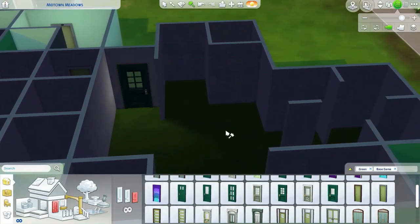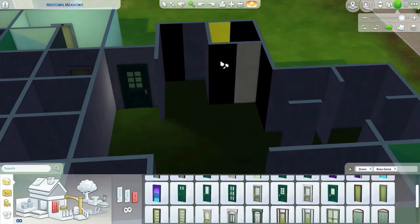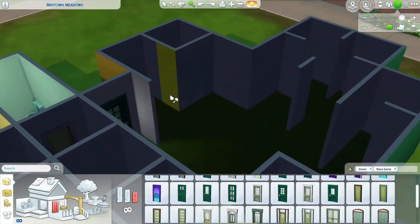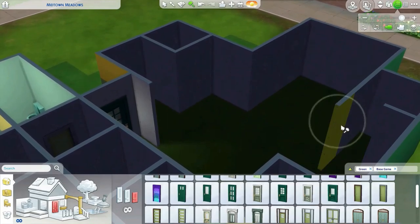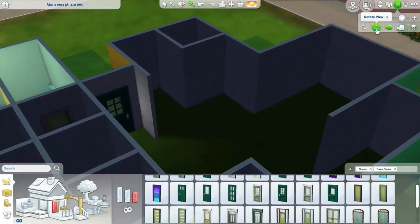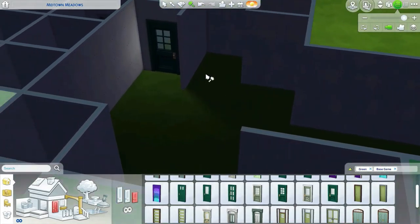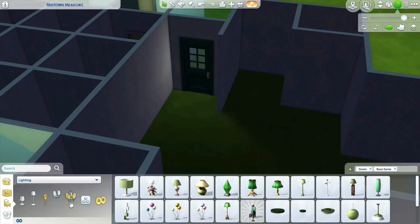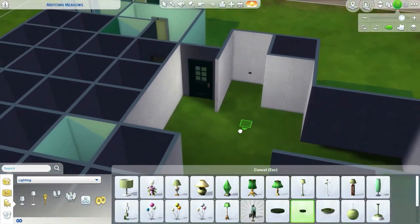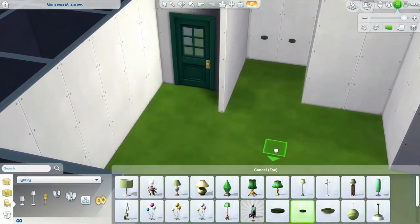Let's do that and have it go into a living room. Maybe that can be like a little powder room or something. Okay, so maybe a powder room here, a desk here. Let's put a light for now so I can see what I'm doing. Put one in the bathroom like so.